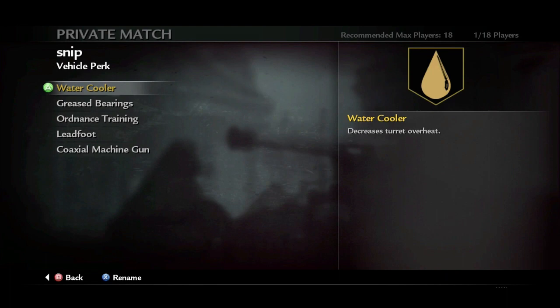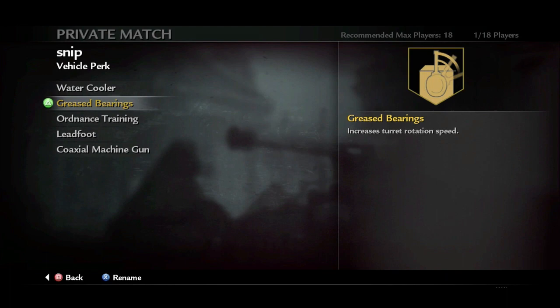We unlock Grease Bearings at level 2, and this is going to protect the rotation speed of the turret. This means faster tracking and a faster turning speed for the turret.